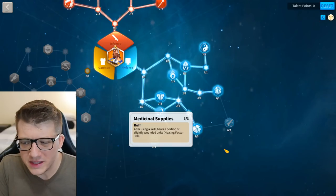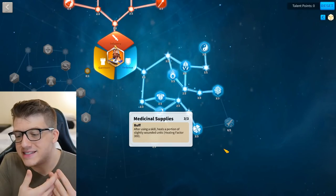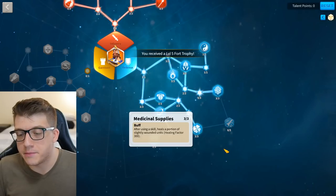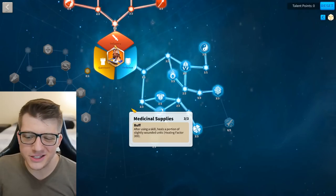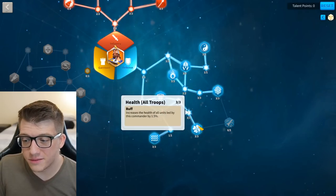Medicinal Supplies is something I only take if I plan on pairing him with Herald, because every time you use an active skill you gain 300 healing factor. Herald pops his active skill way more frequently than most commanders, which means he does get a little bit of nice healing here. For most commander pairs, you probably don't really need Medicinal Supplies — you can save eight talent points by avoiding it and put them somewhere else.